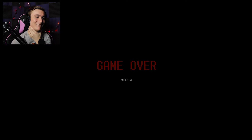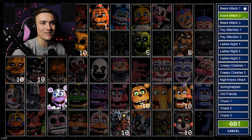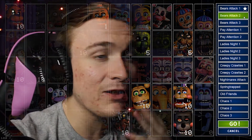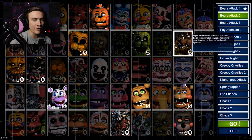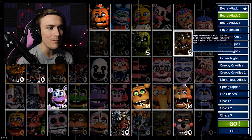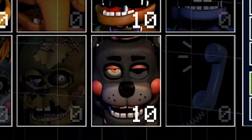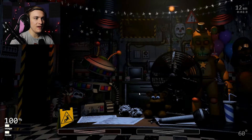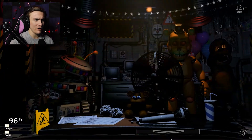I need to learn more of the mechanics of all these different animatronics. I think we're going to move over and do some of the challenges now — we're going to try to do Bear's Attack 2. I know what most of the bear animatronics do and how to avoid them. There are a couple more added, like Toy Freddy — he's a new one — and Nightmare Freddy. The only thing I'm really worried about this time is going to be Lefty.